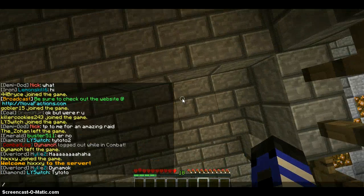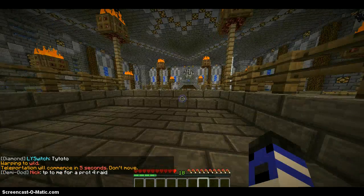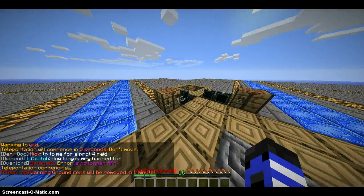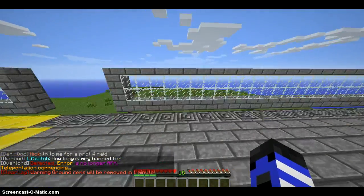Warp Wild is where you get out of spawn and you can make your faction, start a base, anything like that. It's also a really nice area to PVP in. You just jump down over here.